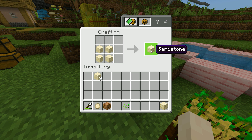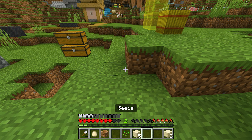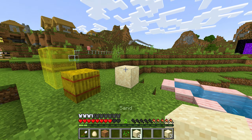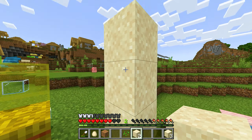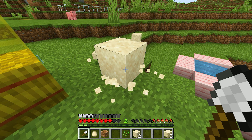You will make sandstone. Now here I have it ready — if you see, normally when you place sand and then remove its support, all the sand will fall down.